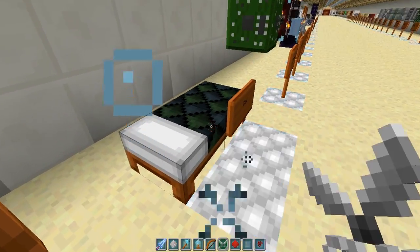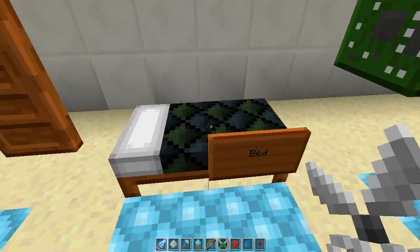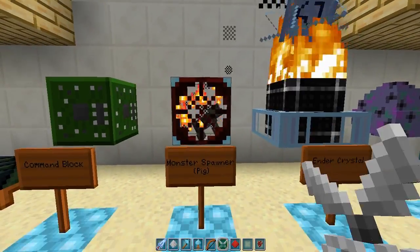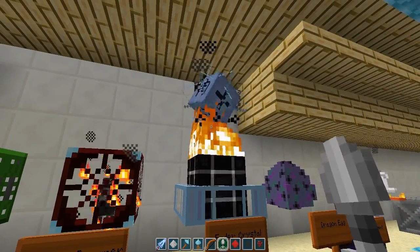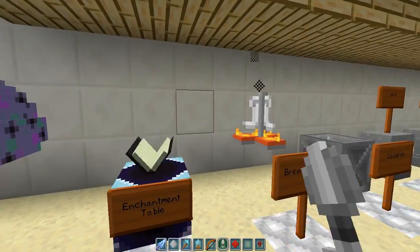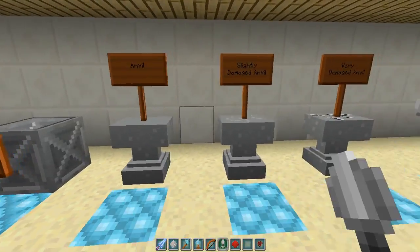That bed does not look comfortable — actually okay, it does. It's a quilt. At first I was thinking it was like jagged rocks to sleep on, but that's okay. There's our monster spawner and — oh wow, that looks really crazy. That's the ender crystal, I guess. Cauldron — maybe I should put a cauldron with water in it too.